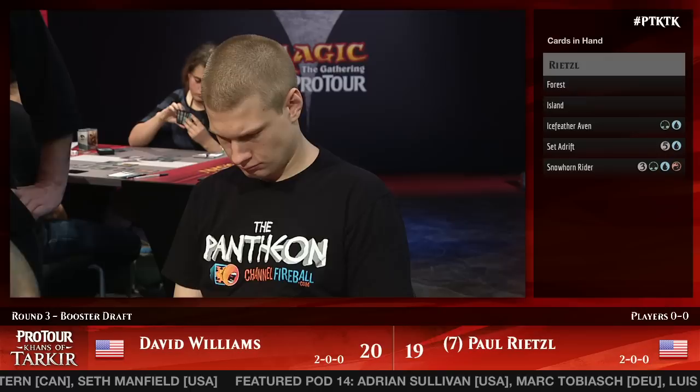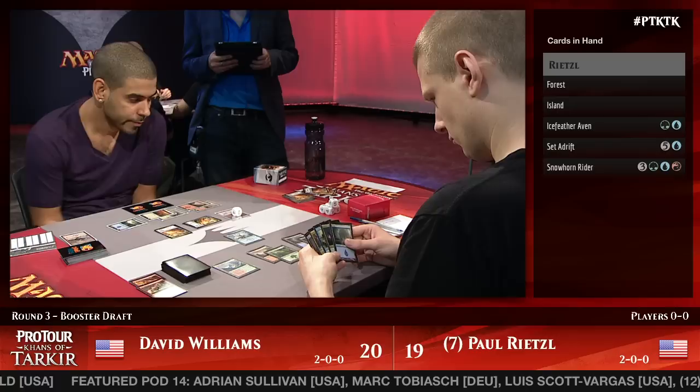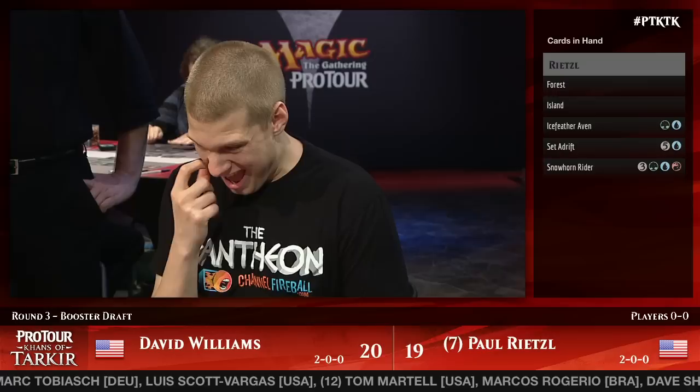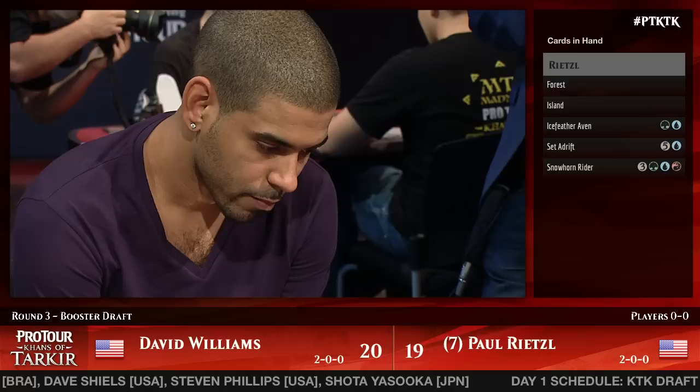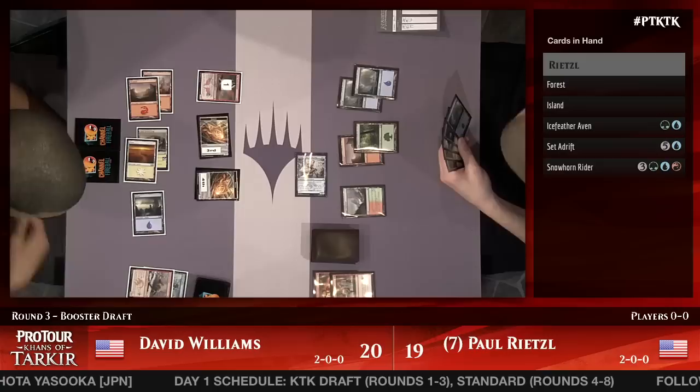Rietzel also has Set Adrift, and once any of those morphs turn face up he can bounce them. Ice Feather Aven can do that too. If Rietzel ends up winning this game, he's going to deal like 12 or 15 damage just with that Mystic of the Hidden Way, playing tempo spells to stay alive a little longer. Efreet Weapon Master does complicate things — that's one of the premier reasons to be in Jeskai. Rietzel has now played two morphs back to back, neither of them face up.